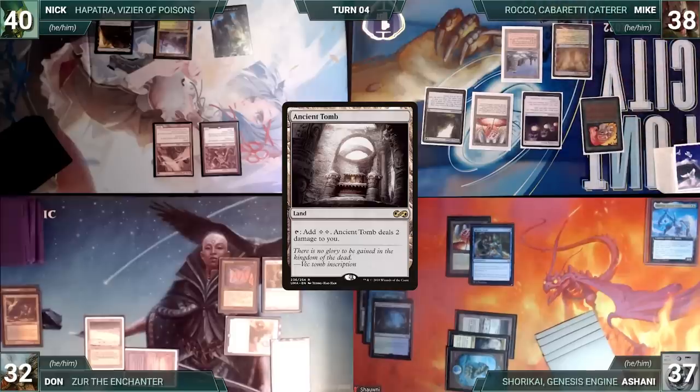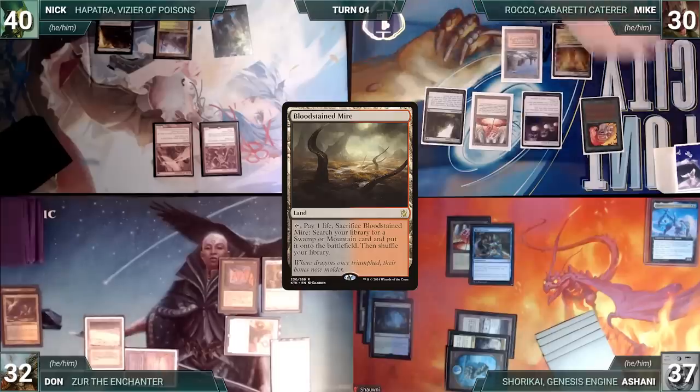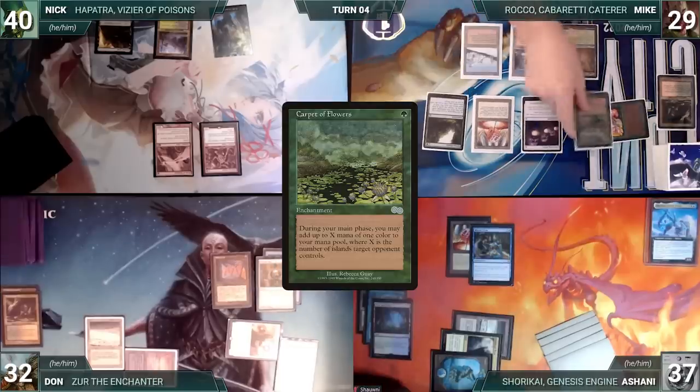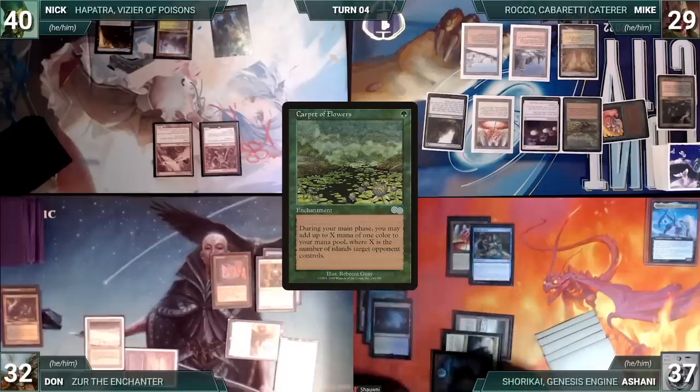During his draw step, Mike draws two extra cards through Sylvan Library, paying eight life to keep them both. He plays a Bloodstained Mire for turn, cracks it, pays a life, and fetches up a Taiga onto the battlefield. He casts a Carpet of Flowers, paying the Rhystic Study tax. Mike passes.